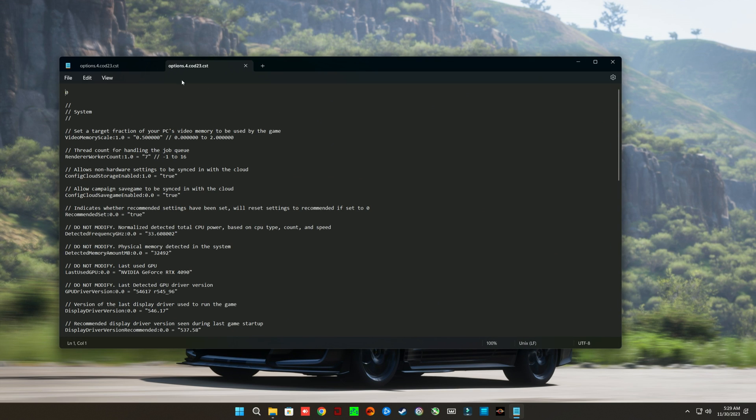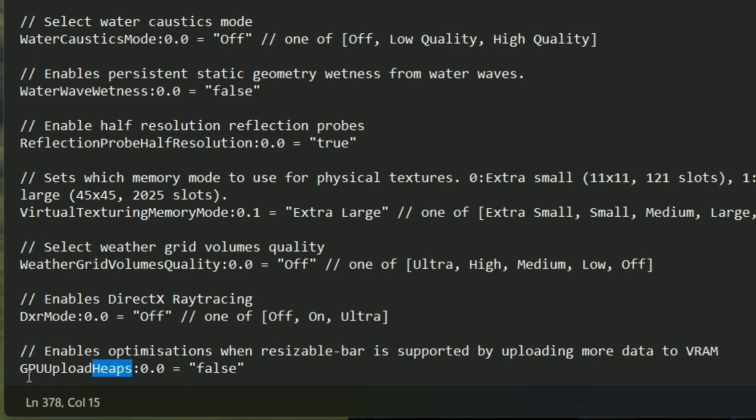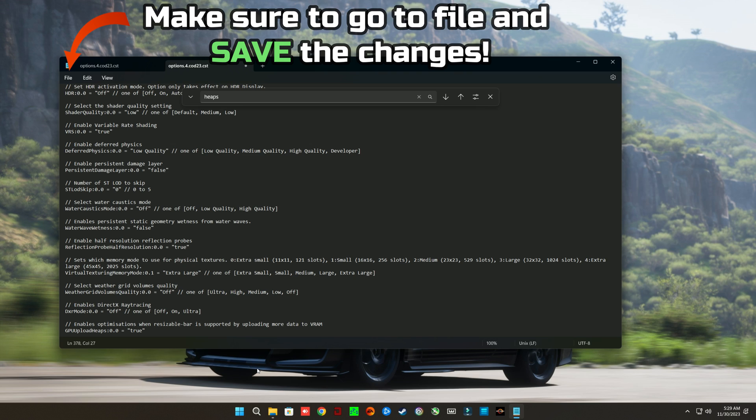I already have the custom config file shown below. This version of the file is uploaded with rebar off, because I found it to be the safe bet, but I'll also upload the version with rebar on — we'll talk about that at the end of the video. You want to do Ctrl+F, which pops up the search bar, and type 'heaps'. This is resizable bar within the game — it's called GPU upload heaps. You just set it to false. You delete whatever is written there and type 'false' if you want it disabled, or type 'true' if you want it enabled. And that is the entire fix.